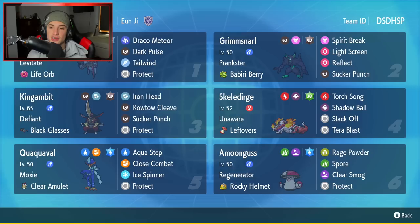Fourth Pokemon is going to be Skeledirge. I love this starter right here — really cool Pokemon with a great ability, Unaware. This one's holding the Leftovers as its item. It's got Torch Song, Shadow Ball, Slack Off, and Tera Blast for its four moves.